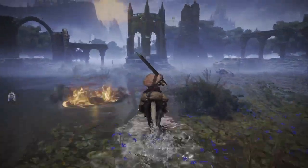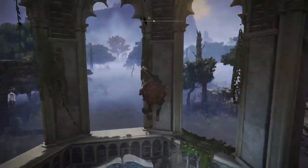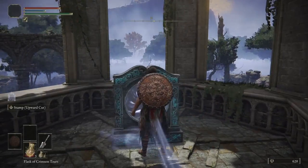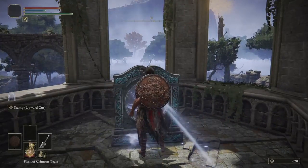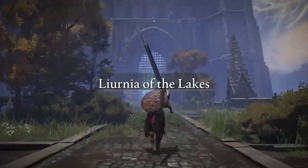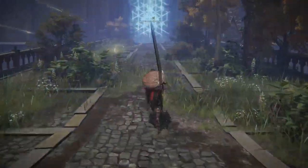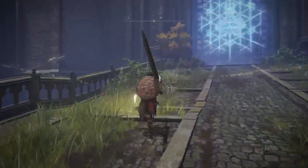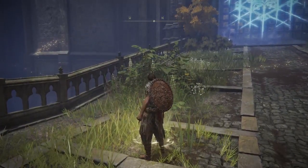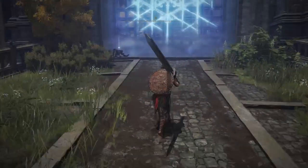Now we're going to go over to the Liurnia Scar Ruins. See these guys rising up from the ground — we don't want to fight them. Hop off, touch this, vanish. That's going to put us here — this is the second legacy dungeon.